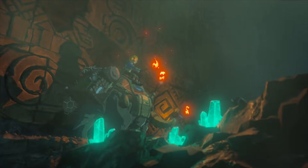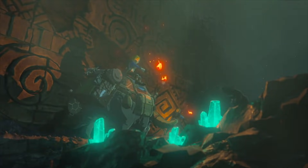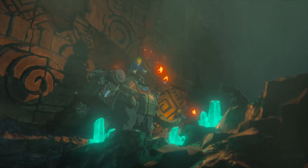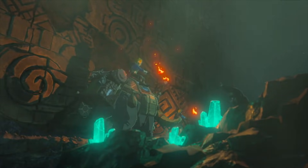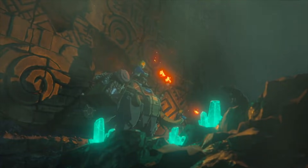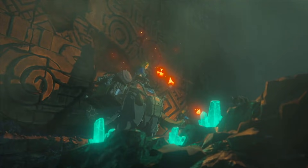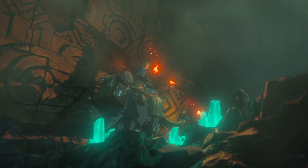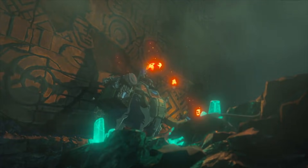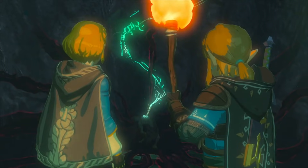We finally get a scene of Link and Zelda in this underground area. First thing we notice is they are walking across a large wall with many inscriptions — between the triangle symbol and the spirals, this is clearly made by the Sheikah. We're also treated to some luminous stones, a large elephant-bowl creature with horns carrying a lot of wood, and Link wearing the Hylian Hood — the same design as the original from Breath of the Wild. There's also a mouse here — no mice in Breath of the Wild, so they're adding new stuff confirmed.